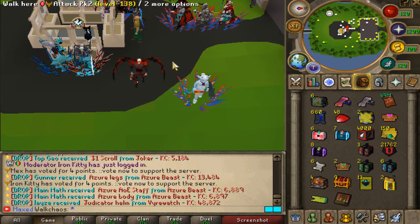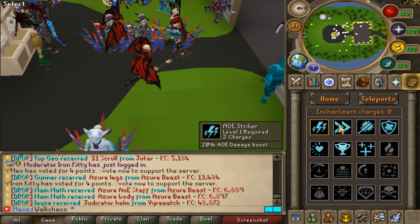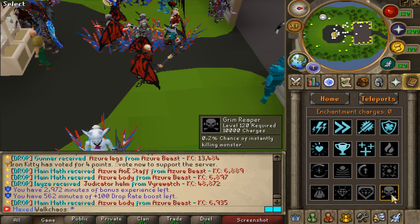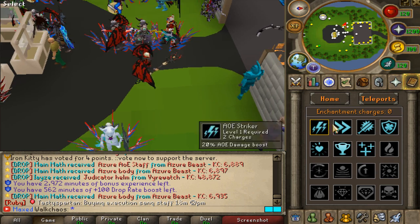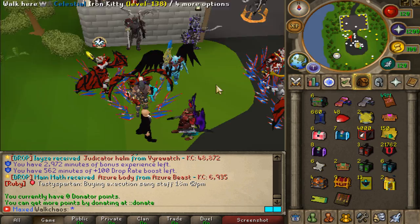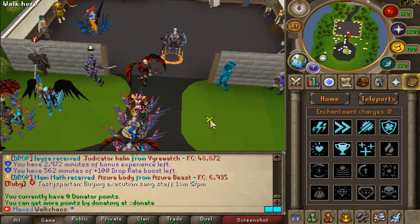There's also an Enchantment skill system where you unlock extra perks for your account. For example: a 20% OE damage boost, 5% chance to get double GC on NPC zones, and the Grim Reaper perk — a 0.2% chance to instantly kill any monster in the game. To unlock these perks you need Unlockment Scrolls and charges. You get charges by buying the Enchantment Book, then doing PVM to collect pages. You can either sell the pages for money or use them on your account for charges. There are also a bunch of custom shops you can check out.